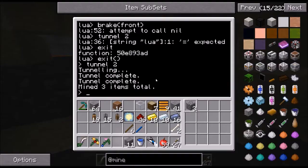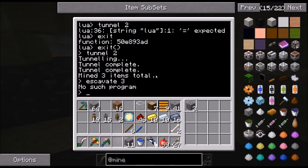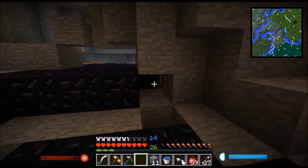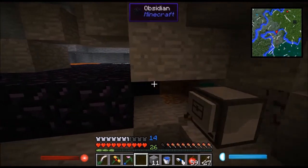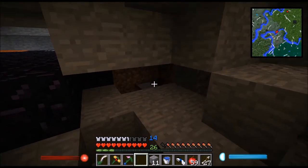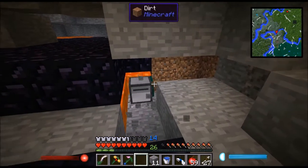The other command is excavate. Let's go excavate 3. Basically, excavate will mine to bedrock, and the number is how big a hole. Let's go excavate 3 — there we go. As you can see, since he can't break the lava but moved into it, since he is a block every time he stops moving, he basically destroyed the lava.